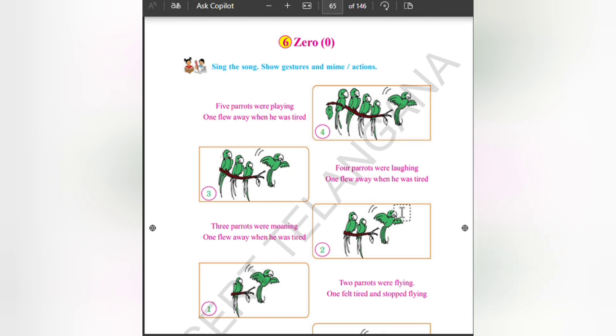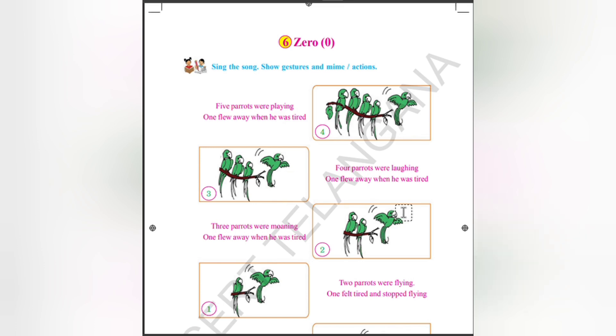Hello, my dear students! Welcome to Teacher at Home. Today's class we are going to learn the sixth chapter — Zero. We will sing the song 'Showbusters' and do mime actions. Five parrots were playing; one flew away when it was tired.